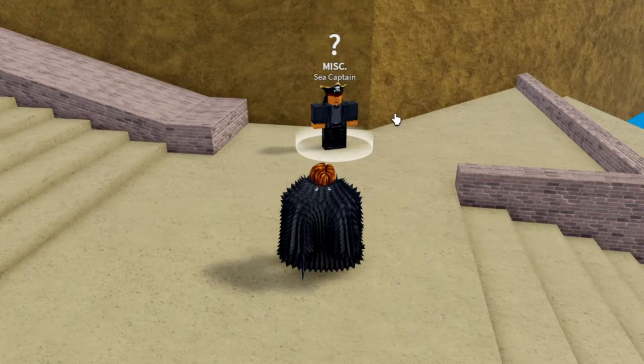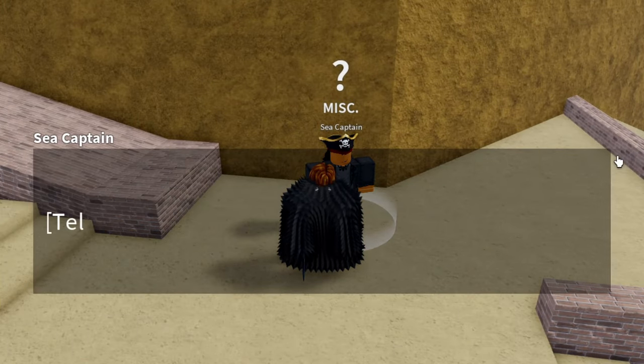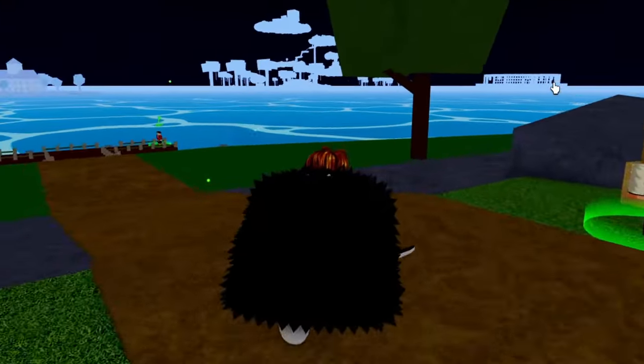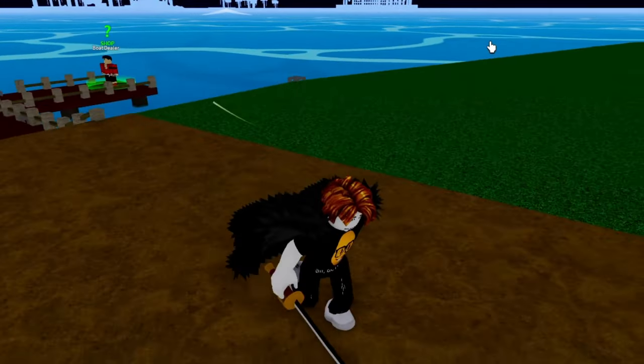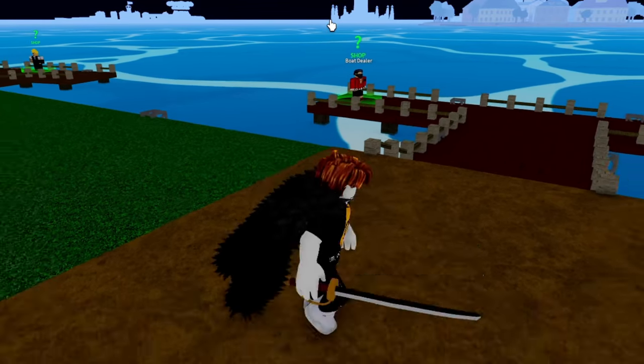For most people who don't have a private server, go to First Sea — there'll be fewer people trying to kill you. Go to your highest-level opponents in First Sea. For me, and I think for most players, that would be Fountain City, unless you're a lower level than that.